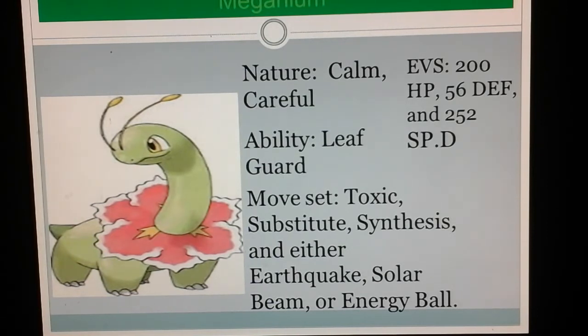For an item, give it Leftovers for constant healing — along with Synthesis, that equals a bunch of health coming back. As far as EVs go, give it 200 EVs in HP, 56 in Defense, and 252 in Special Defense. A lot of Meganium's weaknesses use Special Attacks, so a lot of Special Defense can help you.